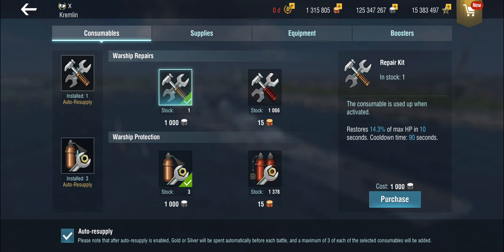The regular repair kit restores 14.3% of your maximum HP. Everything after the consumables — like the preventive maintenance consumable, for example — increases your max HP in game, so that should be taken into account here. It takes 10 seconds to activate and 90 seconds for it to go on cooldown.